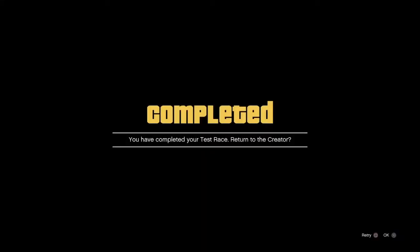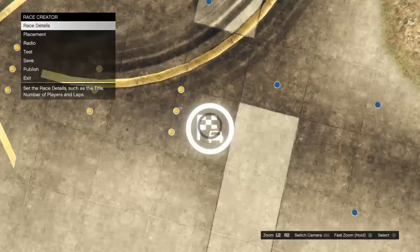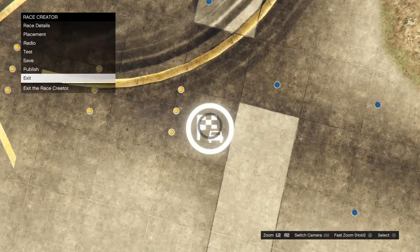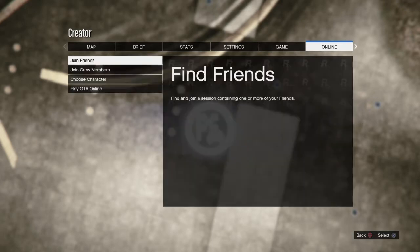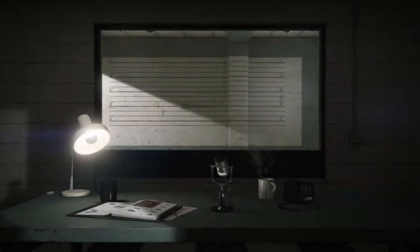Once you complete the race test, click X, then pull up the Options button. Go to Online, then go to Choose Character. This was my first time doing it, so bear with me. Once you load in, you're going to choose your character from that screen.